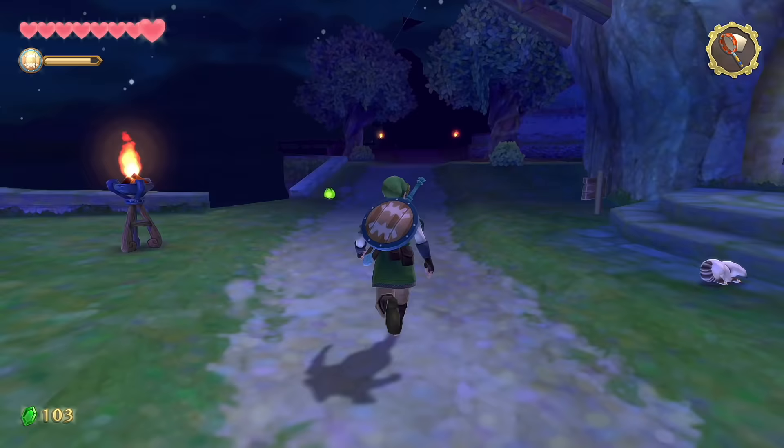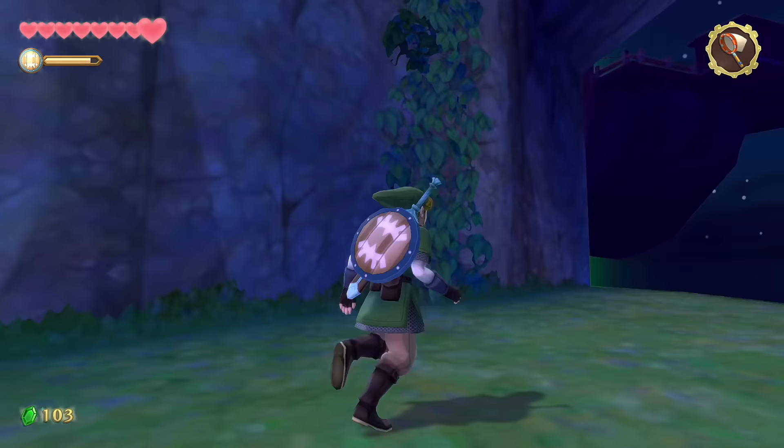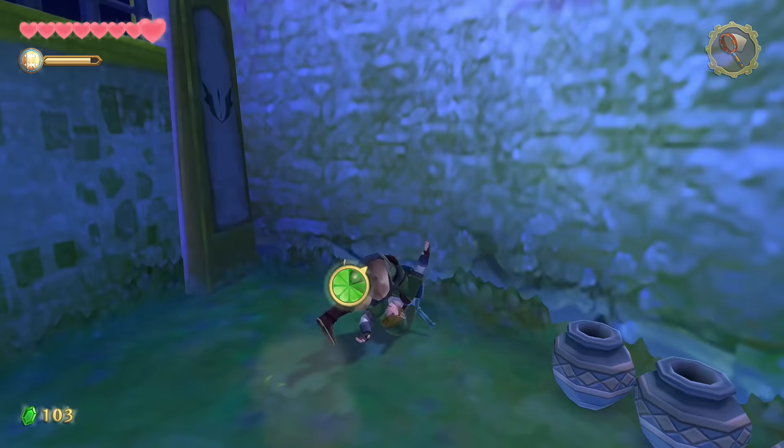We have four more to get. Making our way back toward the knight academy, you'll see an area where you can drop down. Use your sail cloth to break your fall and — boom — gratitude crystal. Then climb all the way back up, head up the stairs back toward the knights academy.